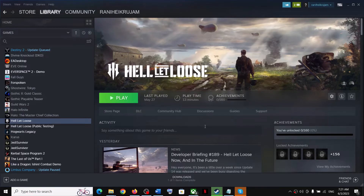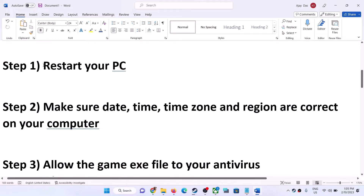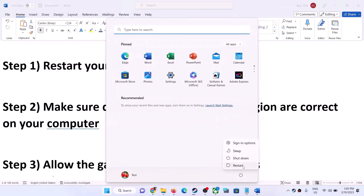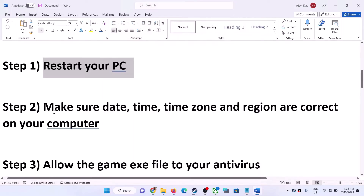Launch the game and check. If you are still facing the connection issue, follow the remaining steps in this video. First, restart your computer — simply restart once and after the system restart, launch the game.